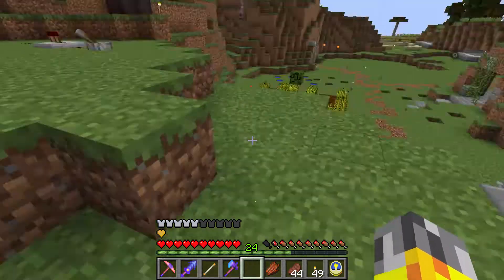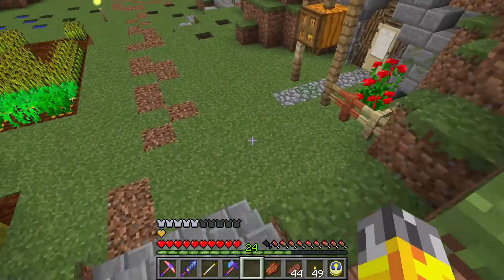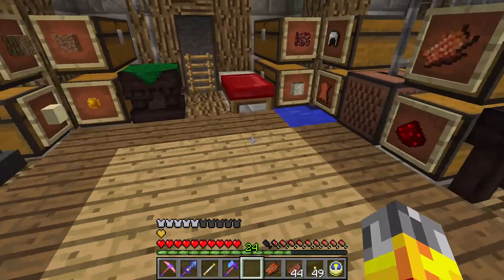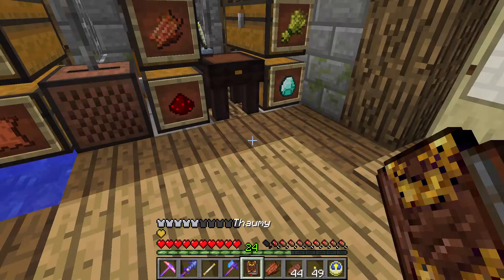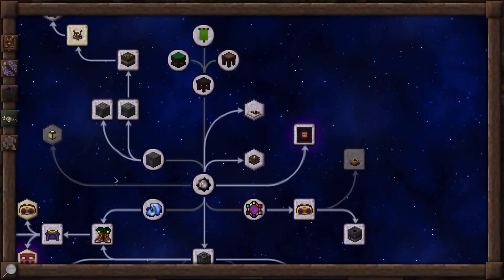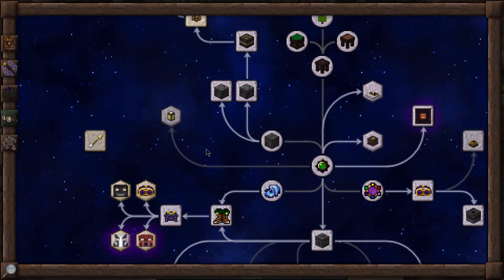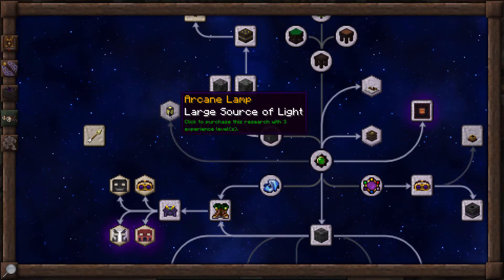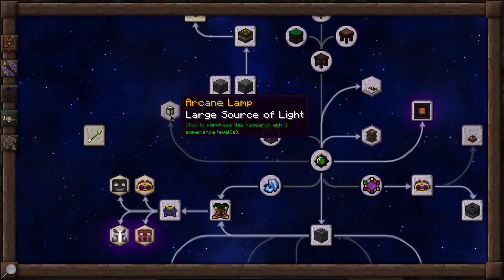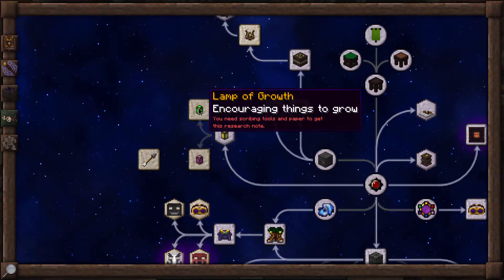We're going to finish this episode off with a couple of miscellaneous researches. The first thing we're going to get here is the Arcane Lamp - something that I've been sorely missing from TC4, a pretty nice item, a large source of light. You need three XP levels to go ahead and pick that up. That appears to have unlocked two new things: the Lamp of Growth and the Lamp of Fertility. I didn't really use this one very much in TC4, but it's pretty interesting.